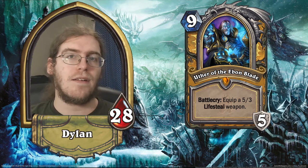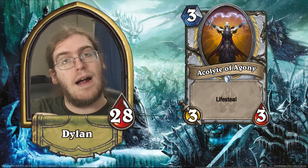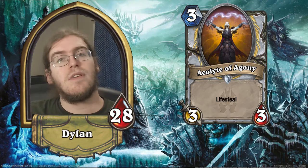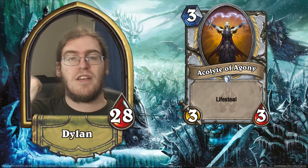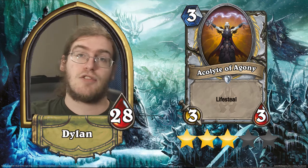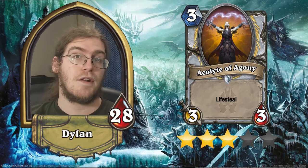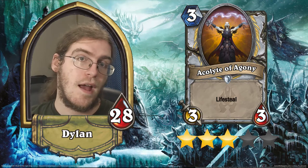Moving on, we've got our Priest commons. First up, we've got Acolyte of Agony. This is a 3/3 for 3 with lifesteal. Blizzard is trying to figure out how to budget lifesteal as a mechanic, and what they've come to is that it's worth about one health off of an otherwise vanilla 3/4 for 3. I really don't think this is good enough. If we didn't have Cabal Shadow Priest and Priest was still starving for 3-drops, this might get 4 stars, but it gets 3 stars in its current incarnation. As a 3/3, it's probably only going to get traded into or go face and die to a spell. I just think it's too fragile and doesn't have enough board presence to justify the coveted 3-drop slot in any Priest deck.